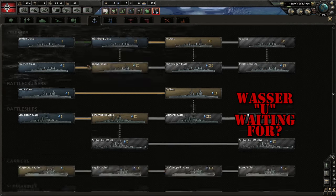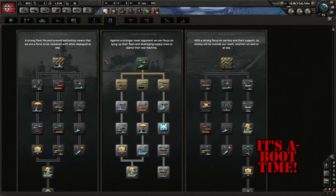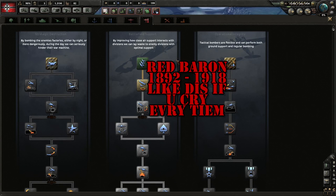The naval tree unlocks new boats. The naval doctrine tree works like the land doctrine tree, but for boats. The air tree unlocks new airplanes. The air doctrine tree works like the land doctrine tree, but for airplanes.